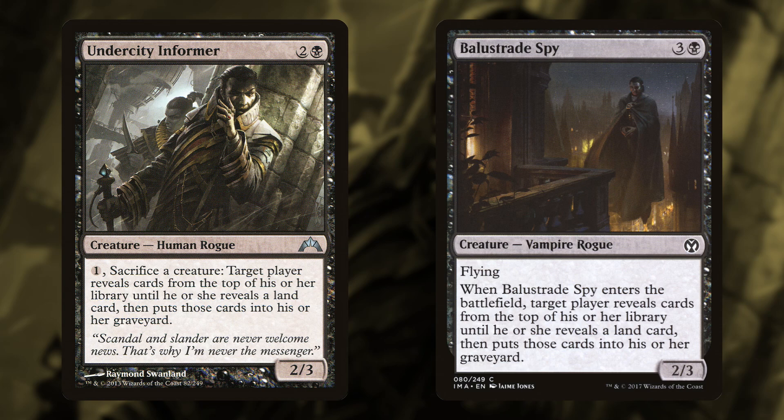The Informer costs three plus one to sacrifice itself or another creature, and the Spy does it for four. In the case of this deck, it didn't have lands — zero lands.